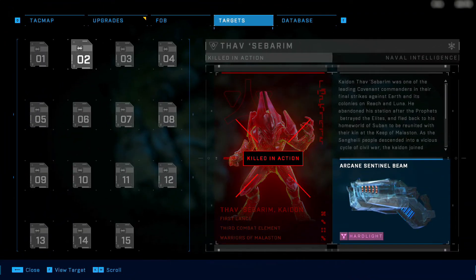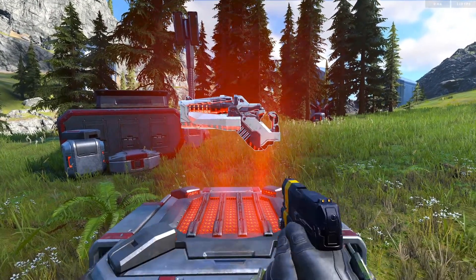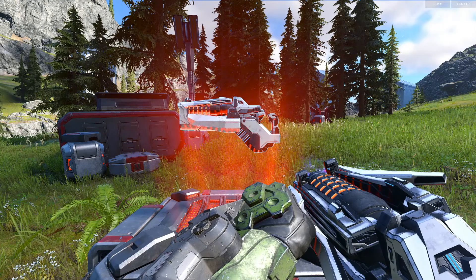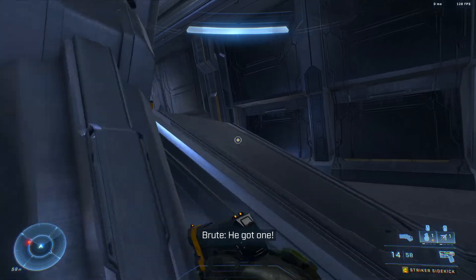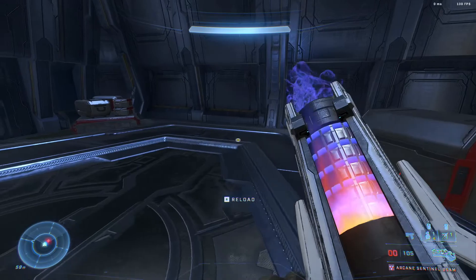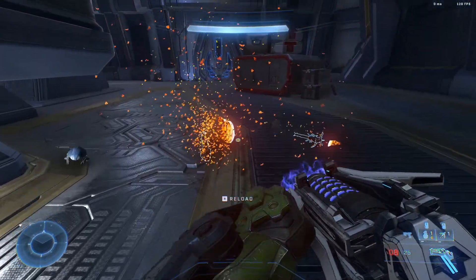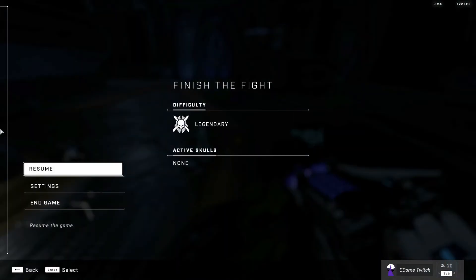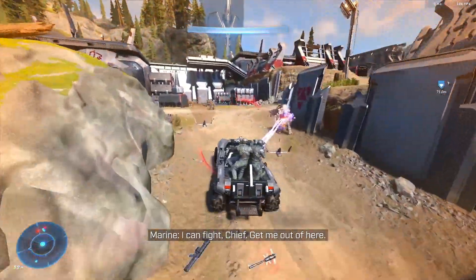Number two on the list is the Arcane Sentinel Beam — my personal favorite and one of the strongest weapons in the game. You're going to want to prioritize this one as soon as possible, especially if you're playing on heroic or legendary. This upgraded sentinel beam will absolutely shred enemy shields, enemy armor, and even forerunner targets. The only downside is that it uses its ammo very, very fast with its high rate of fire, so you really only want to use it on the big boss targets, brute chieftains, captains, and big strong elites.